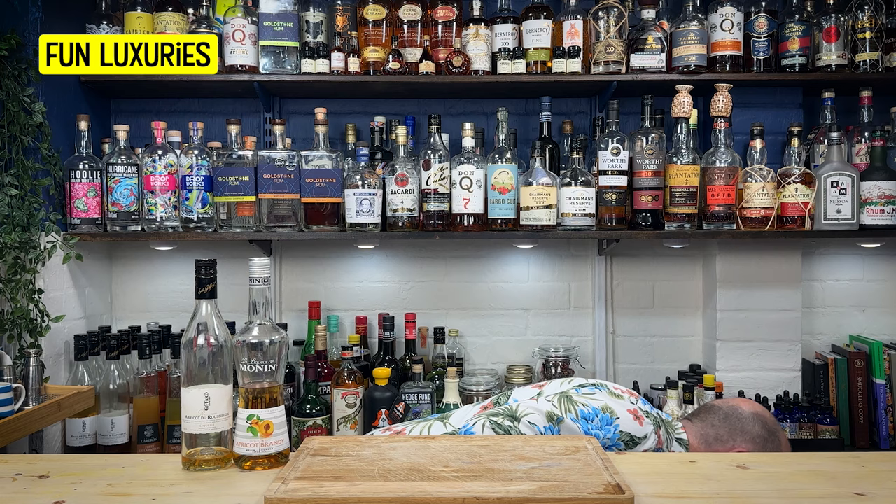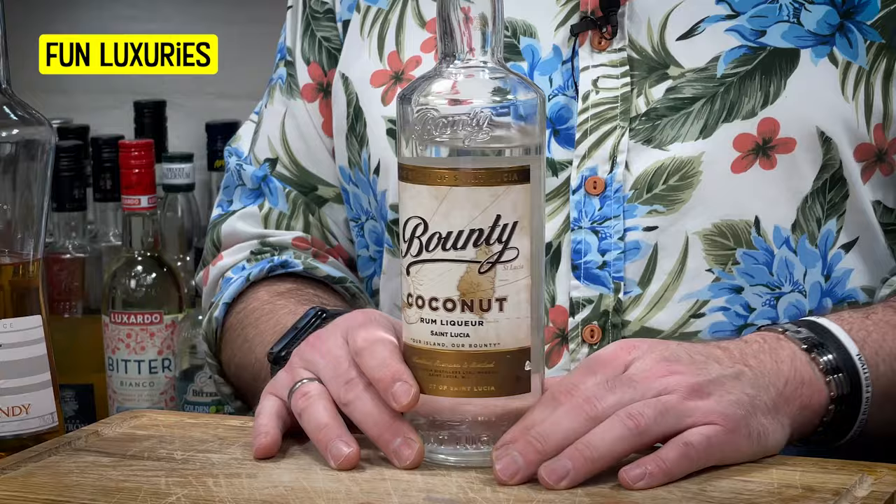The next one — depending on what cocktails you make — might actually feature higher up the order, but in old-school tiki recipes it doesn't feature much because those recipes call for coconut purée or cream of coconut. The new school does call for it though. This is a coconut liqueur, and I fell in love with this about 18 months ago and haven't looked back. I've had Kalani, which I really like, and Clément from Martinique do their own coconut one, which is fantastic. But I always come back to Bounty — it is cheap as chips, a little more expensive than Malibu, but oh my God does it deliver.